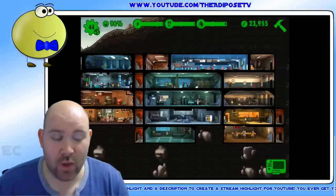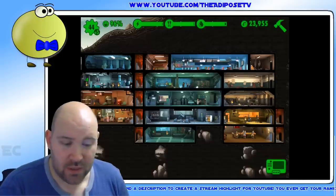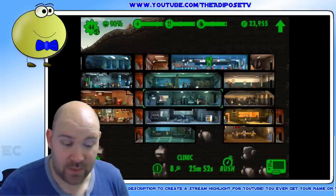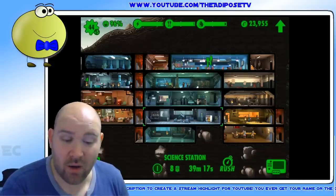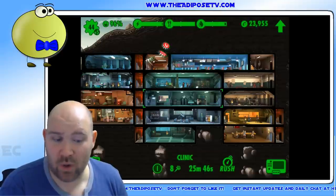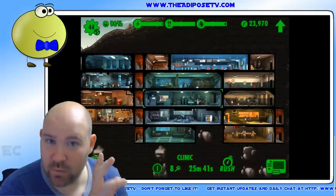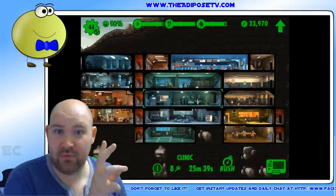Just a last word on the intelligence one — you might be thinking, do I need a classroom because I want to get intelligent people into my clinic and my science stations? I don't think you do. I think it's far more effective to just put one person in there, of any kind of skill really, and just upgrade the room. But we will be talking about that in a future quick tip video.